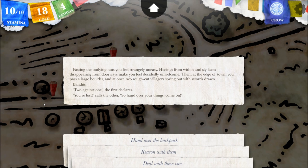Then, at the edge of town, you pass a large boulder — and at once, two rough-cut villagers spring out with swords drawn. Bandits! 'Two against one,' the first declares. 'You're lost,' calls the other. 'So hand over your things, come on.' Now, here's where you guys help me out — tell me what I should do. Leave a comment: should I hand over my backpack? I really don't want to do that. Should I reason with them, or deal with these curs — which means attack. What do you think?